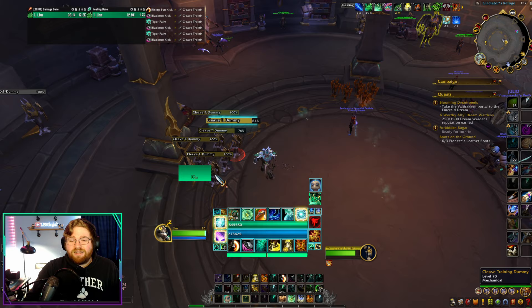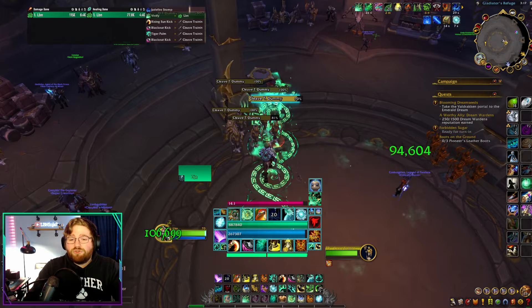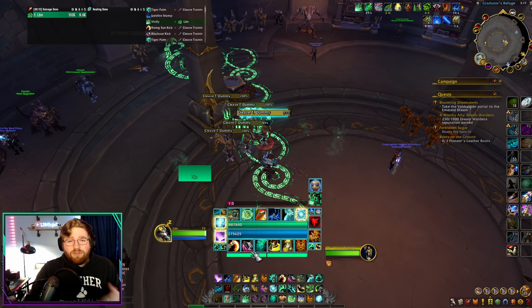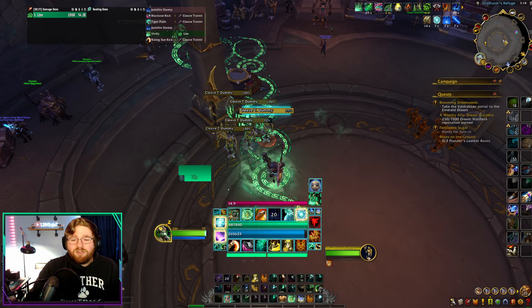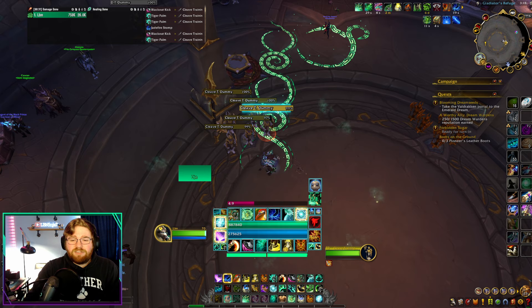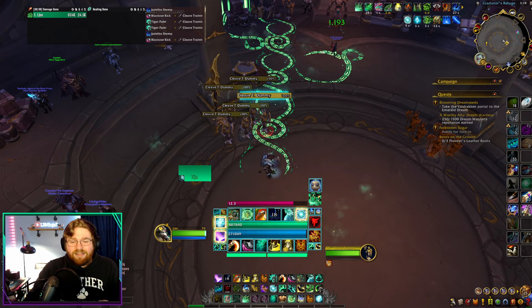When damage happens where you have to use your instant cast Vivify, you'll get a lot more value from it. Then you want to Tiger Palm twice — it's okay to Tiger Palm once since you're on your Feiline, because those Tiger Palms strike twice, making your next Blackout Kick hit two additional times. But the most optimal way is to hit twice. So Tiger Palm twice, gain four stacks, and your next Blackout Kick will hit four additional times. Through all those Blackout Kicks, you're very likely to reset your Rising Sun Kick cooldown, starting this rotation all over again.